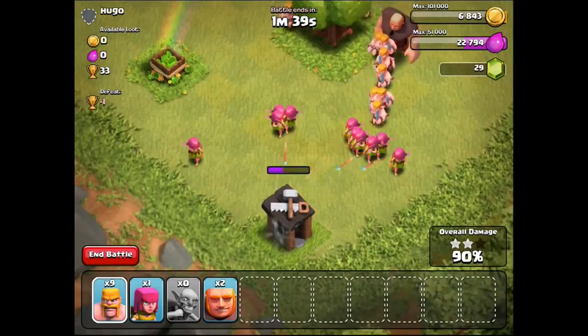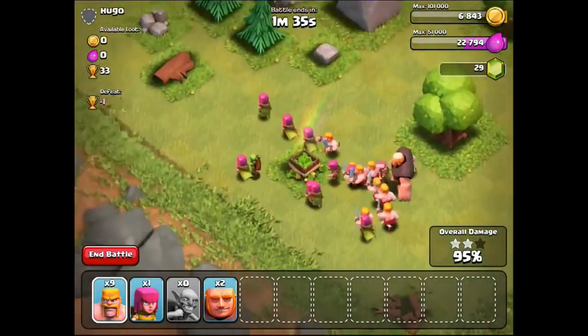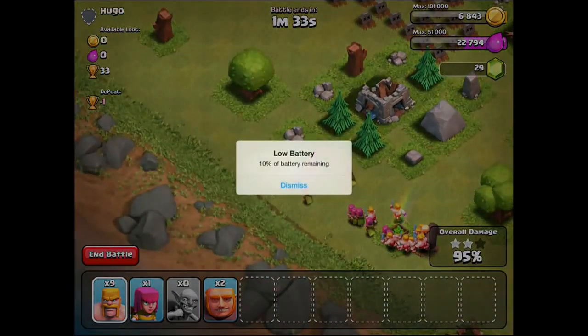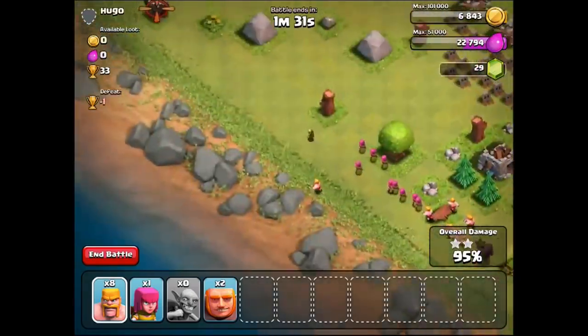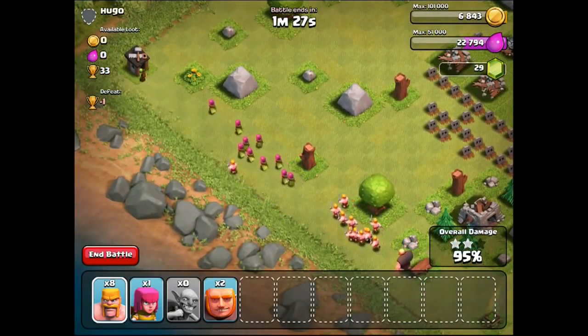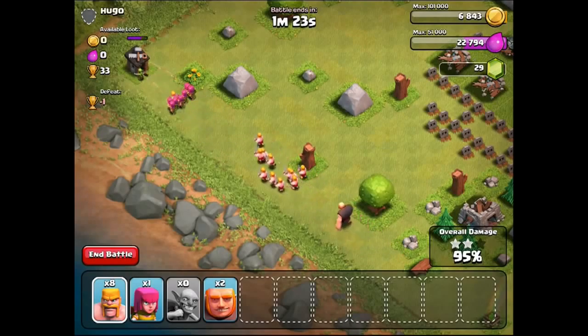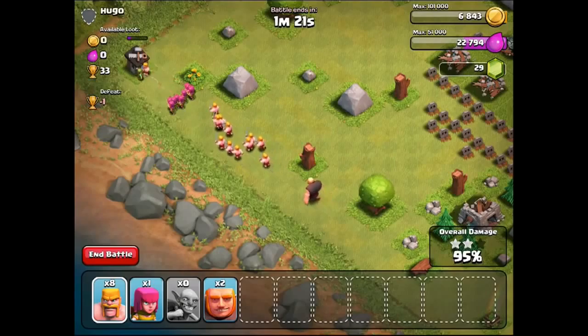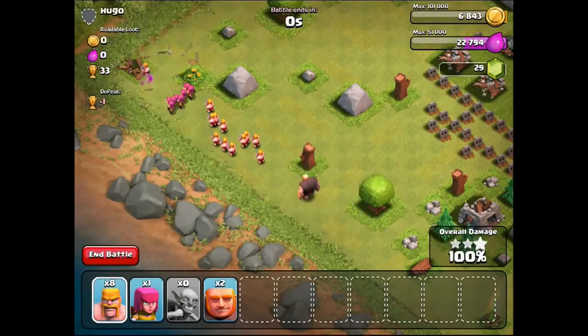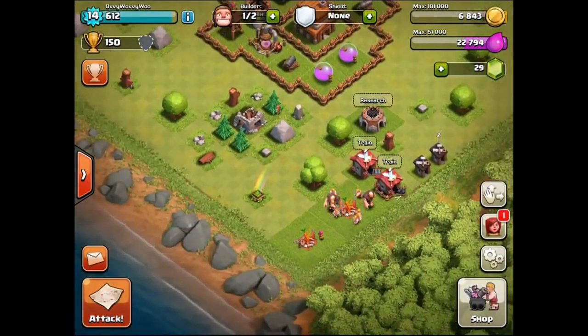He's left his builder hut in the corner and he's going to get absolutely destroyed. Look at my army going to finish him off — no battery, don't die on me now. There's another builder's hut there, and the goblin is giving him a good go. Well done goblin — another 100% and another 33 trophies. That's a lot of trophies!